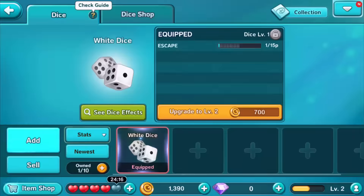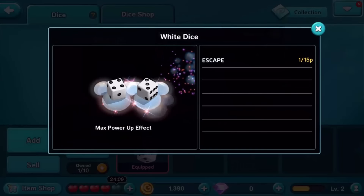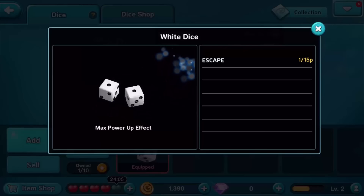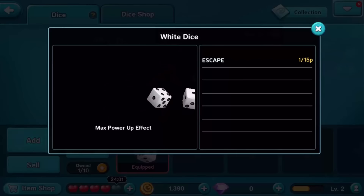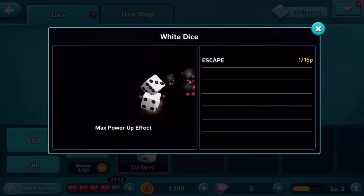You also have different dices. Look at this, guys — so this is like the max power effect. The max power effect: you can get like a ton of doubles, just like that. And you do get a lot of doubles, but you can also buy other dices that have other effects.